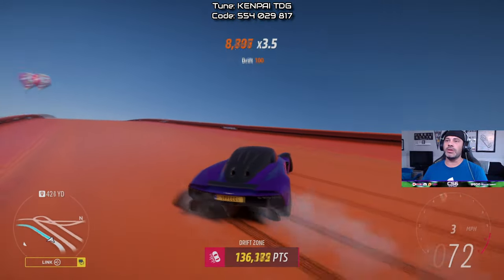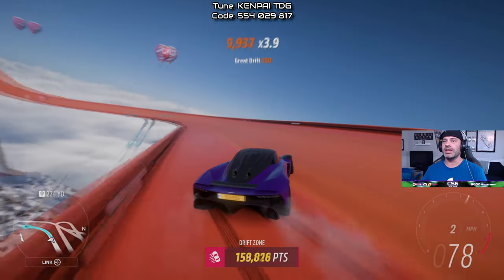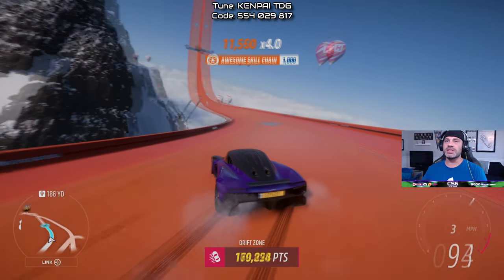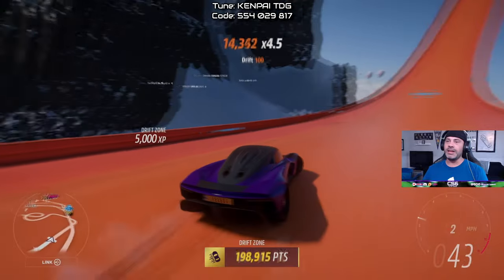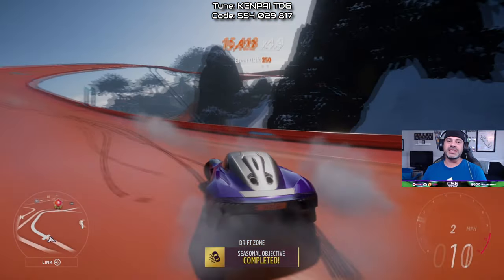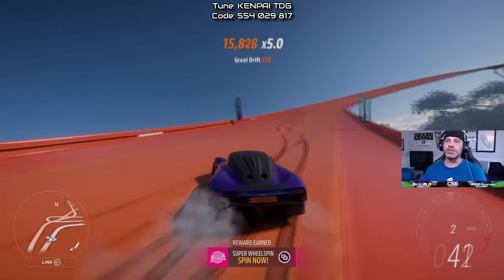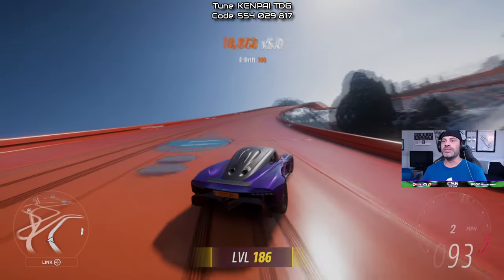And there we go, knocking out the seasonal objective already! Let's see how many points we can get in the Aston Martin Valhalla concept. This car is absolutely mental — we are going to score 198,000 points in the S2 drift zone for the seasonal objective in Forza Horizon 5 Hot Wheels at the Ice Cauldron drift zone.